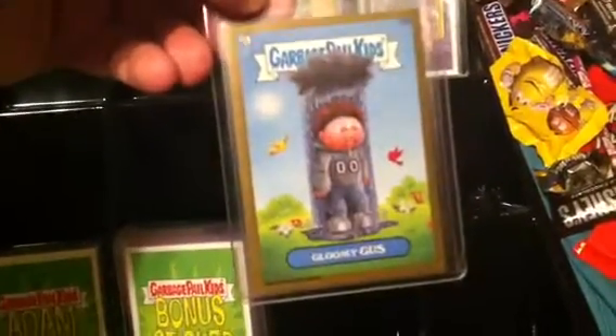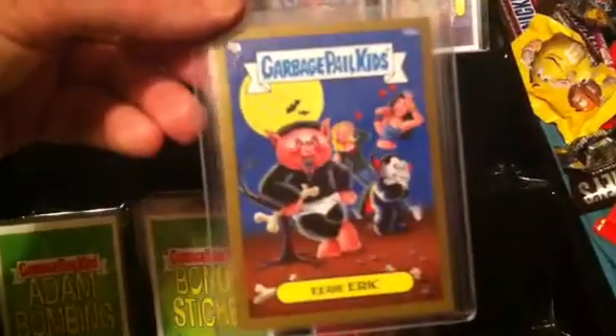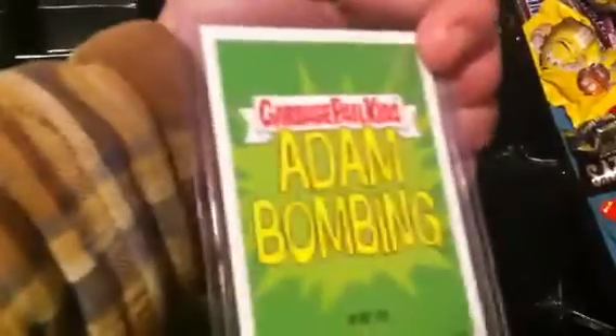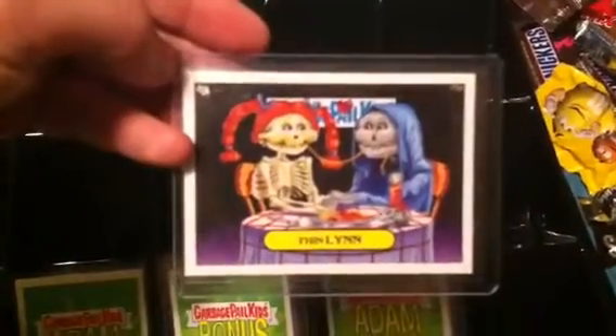Did get a Gloomy Gus gold card, Lucky Luke gold card, and Near Here gold — this one I'll end up keeping; the other two are up for trade or sale. Also got an Edgar Allen Poe atom bombing gold, which I'll keep. And we got a Thin Lin C card.